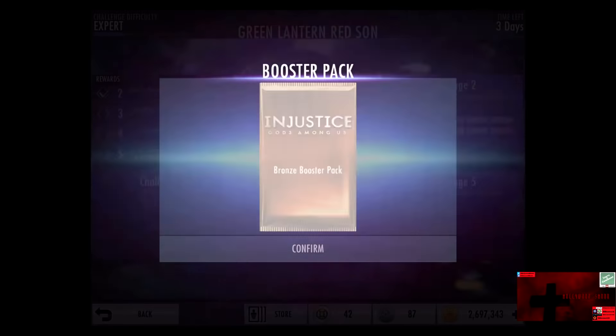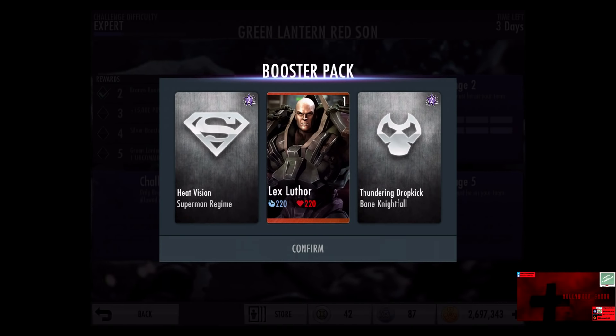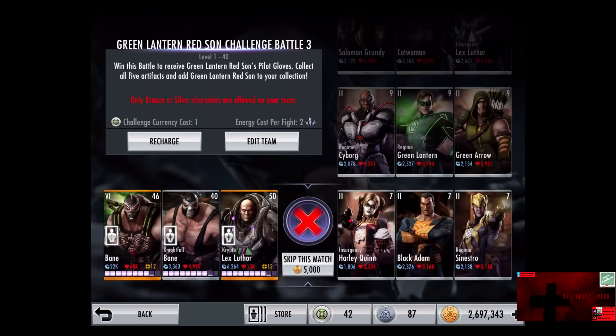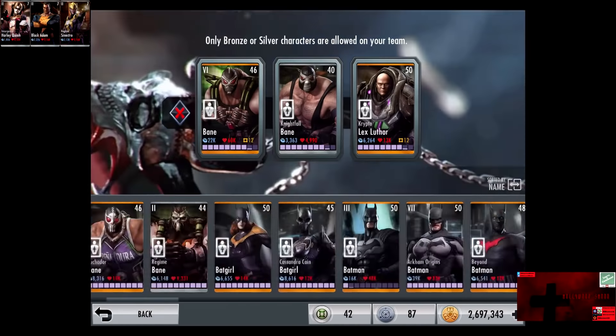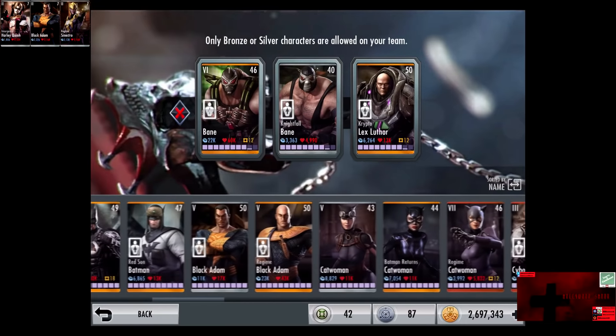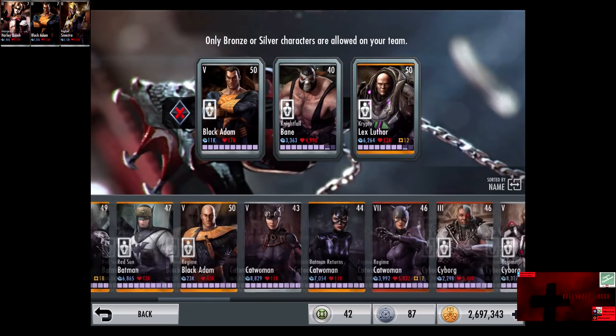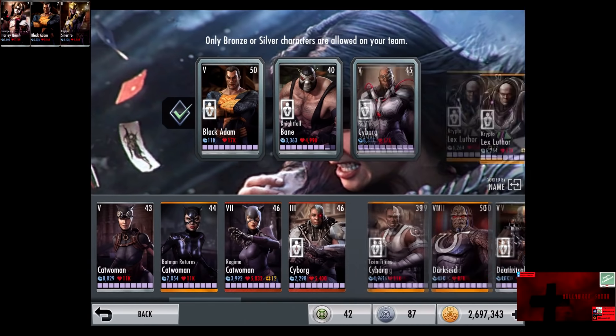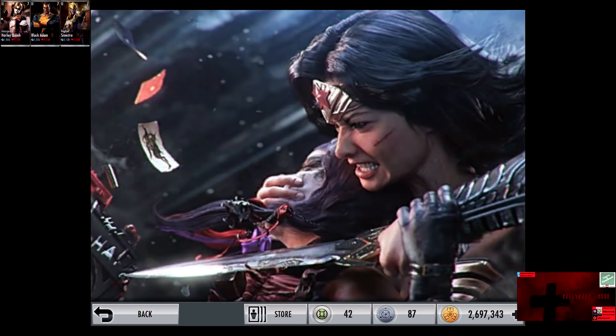The Red Sun Green Lantern Challenge Battle 2 on Expert Difficulty is completed. We receive a Bronze Booster Pack. Inside we get a Lex Luthor, Heat Vision — which is Regime Superman's level 2 move — and Thundering Dropkick, which is Nightfall Bane's level 2 move. In the third challenge, only Bronze and Silver cards are allowed on your team. One challenge currency, two energy per fight.